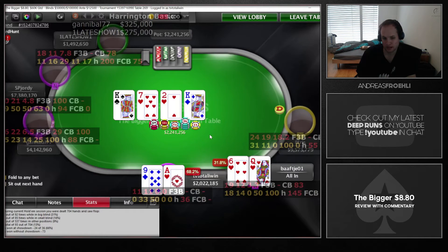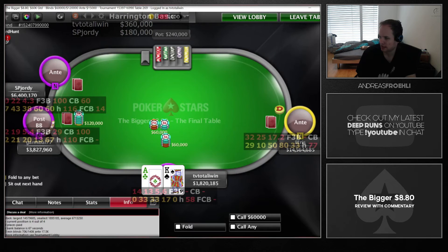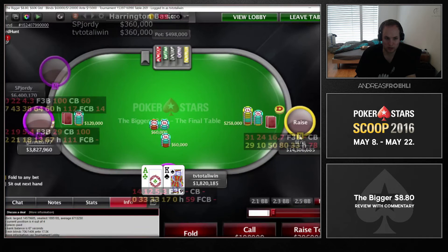We snap-call against a small blind shove and lose that one, so we go back to 2 million. Pretty important hand, but you can't always win them.